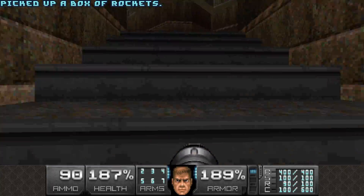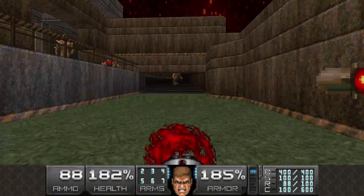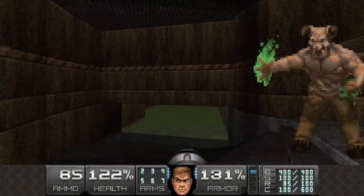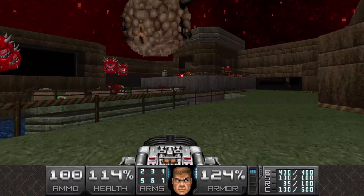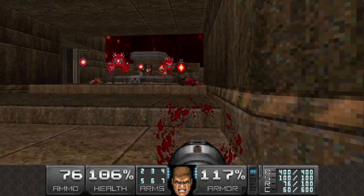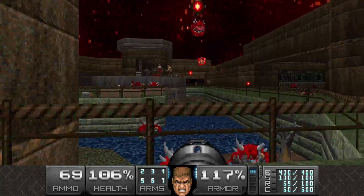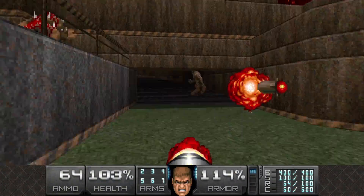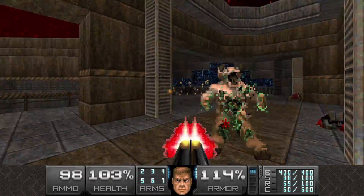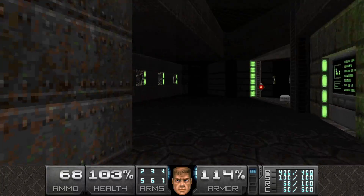Now we're gonna go for the yellow key. Depress this switch. Deal with the Pain Elemental as usual. Okay, so we press the switch, we open the door. Now we can go for the yellow key.